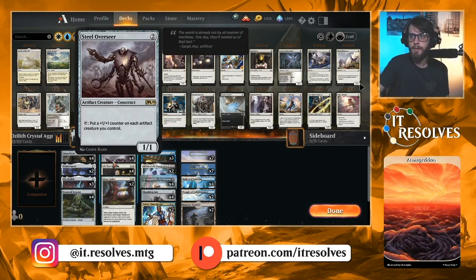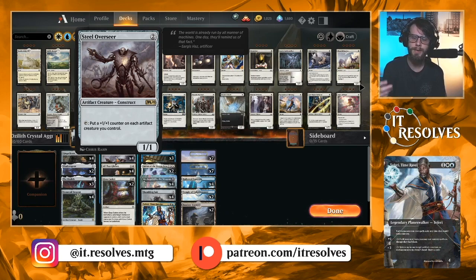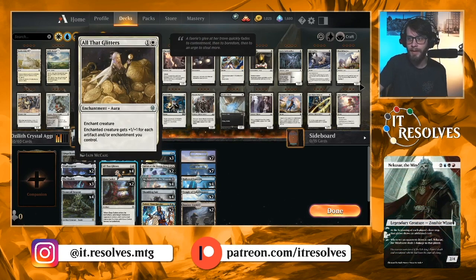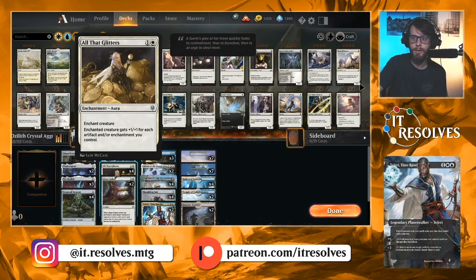Looking at the two-drop slot, we have Steel Overseer, which is a big engine card for this deck — you tap it and put a plus-one/plus-one counter on every artifact you control. A lot of our deck is artifacts, so every artifact creature we control is just going to start getting plus-one/plus-one counters at least once a turn. Really, really powerful card. All That Glitters is insane in this list because essentially everything's an artifact or enchantment, so this is just going to buff things like crazy. Throw it on a Stonecoil Serpent and you're looking at a 10/10 with Reach and Trample. This is very much a finisher for this deck.